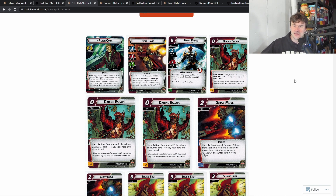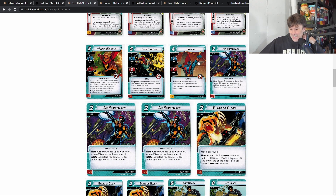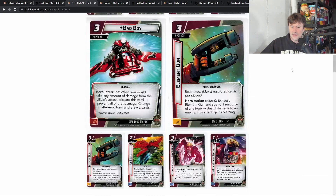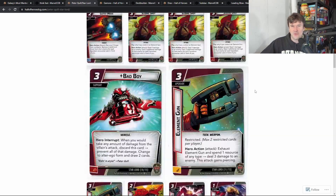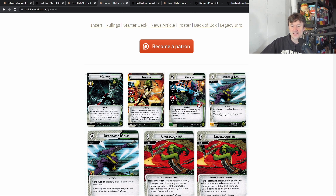Rush Aggression is actually the strategy I used to beat Expert Ronan with Star-Lord — it doesn't always work but when it does it's really cool and a lot of fun. I know he came out with a Leadership build and I've tried Leadership with him, but I can't get it to work the way I want. There's something there with each ally gaining the Guardian trait and cards like Blaze of Glory giving every Guardian plus two attack, but Rush Aggression just makes so much more sense to me.